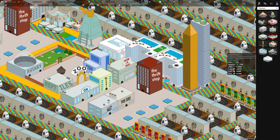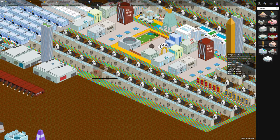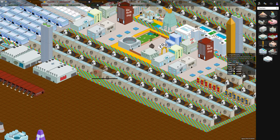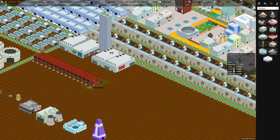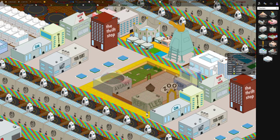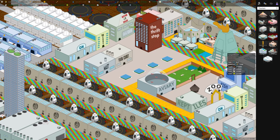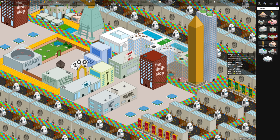One thing to note: the large resort requires an input of cloth to function, and we don't actually have a large source of cloth — we haven't built a lot of textile mills, which you need to generate cloth. Textile mills consume wool and turn it into cloth. We haven't built sheep farms which generate wool, so instead we just buy cloth or buy wool and turn it into cloth. I've never worked out the cost of the cloth expense versus the money generated from these buildings.